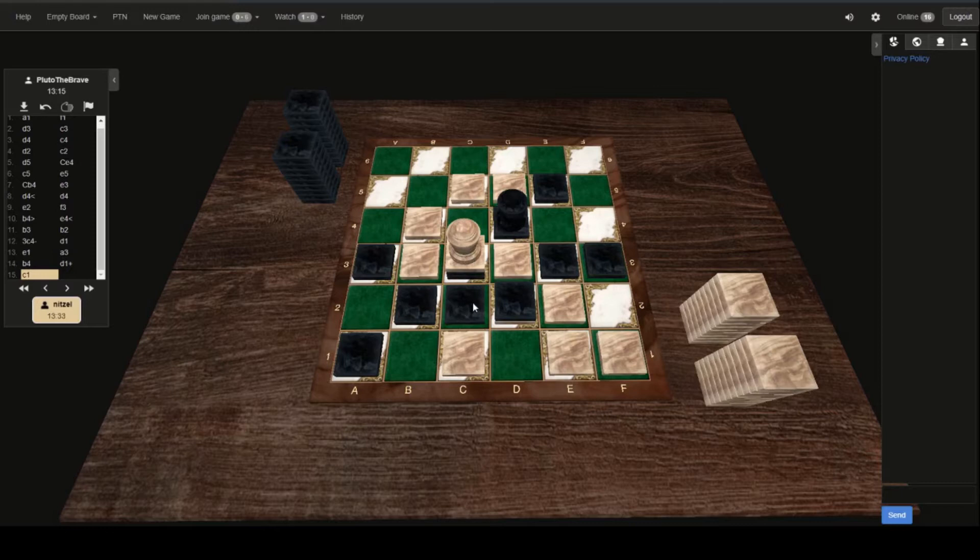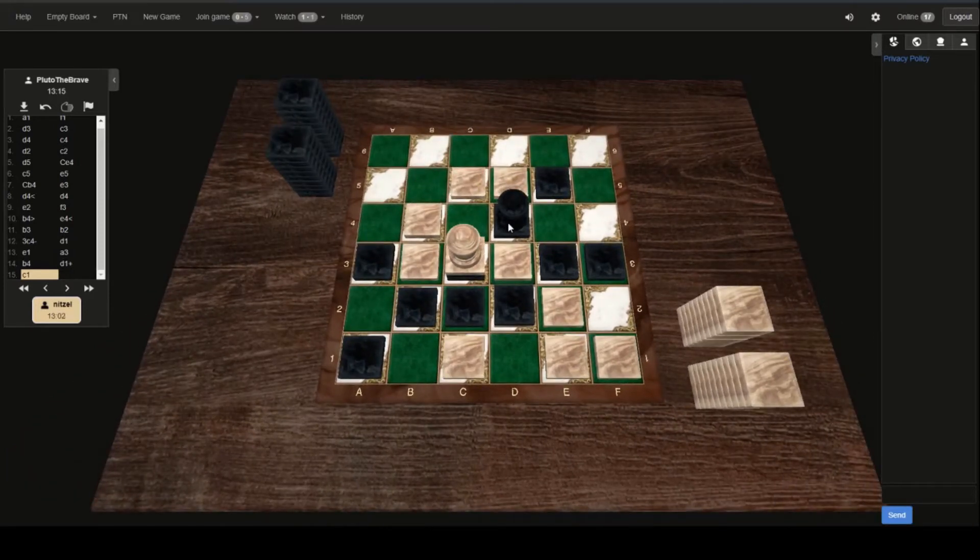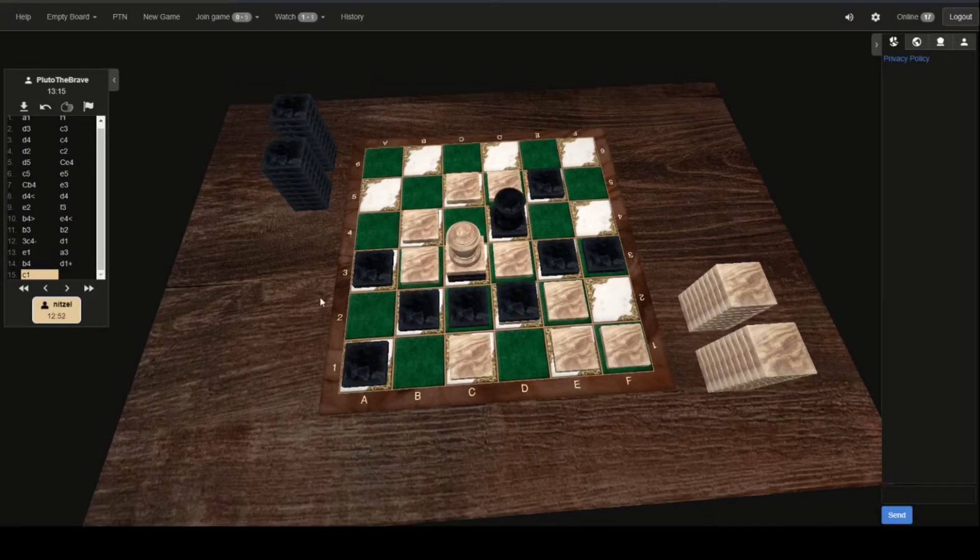Black would like to get their capstone on top of this stack here — this has two black captives on it. So if he does throw this capstone stack down, he wouldn't be able to get it from D2 once White moves that capstone down. So he probably wants to do something to be able to get it with that capstone first.